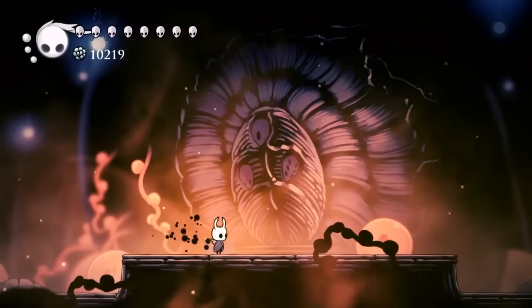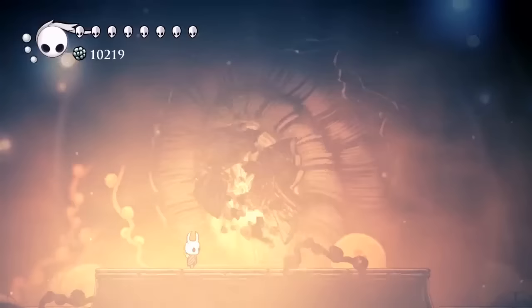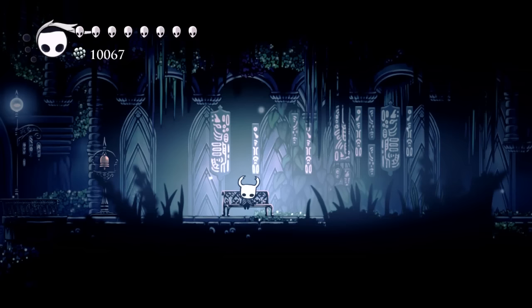In order to get Mr. Mushroom to appear in Hollow Knight, the first thing you need to do is defeat all three dreamers. After that, you're going to need the Spore Shroom equipped in order to be able to talk to Mr. Mushroom. So once you have all three dreamers defeated, you're going to need the Spore Shroom — I'm going to show you where to find it.